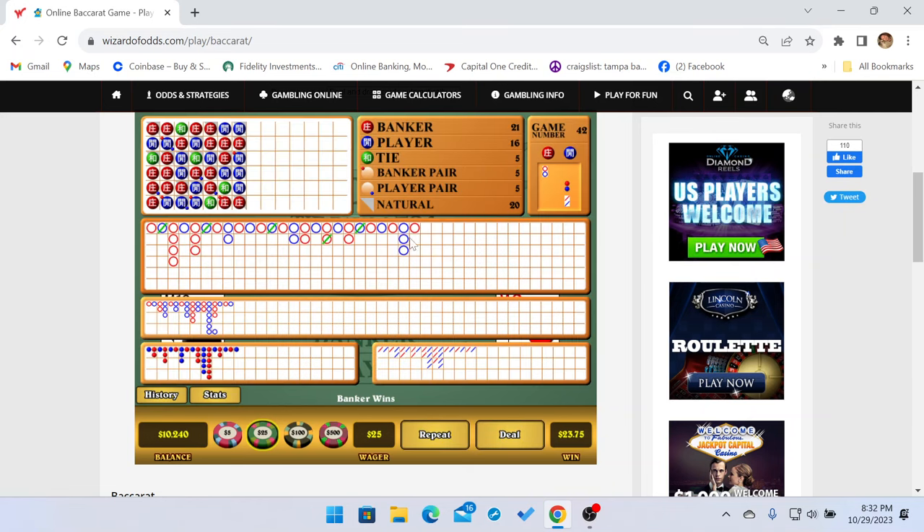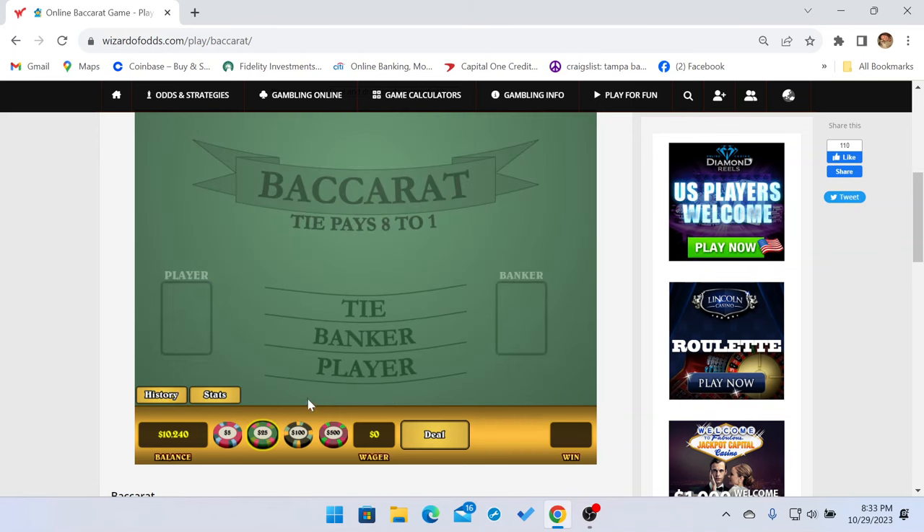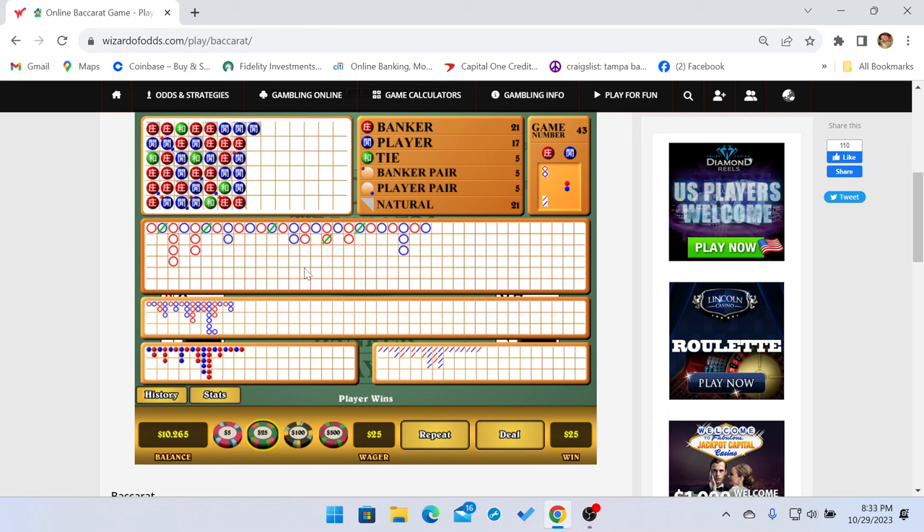Once again, the shoot did not show consistency. The magic number is: can it go to four? It's gone to three but not to four — only one time early in the shoot, and early in the shoot does not truly dictate how the shoot is going to go. So I hope that helps everybody. You're up $240. We could do one more bet — we'll go $25 on Player. If we win we could decide to do one more; if we lose, we'll call it quits. We got another win — went right back to the chop again. You're up $265.